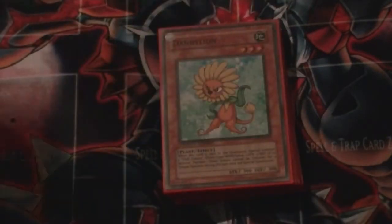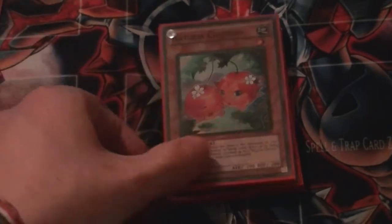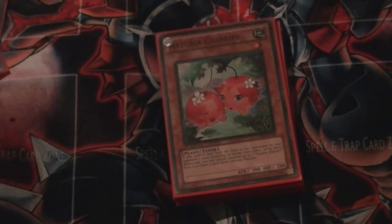Double Lonefire, Dandelion, and Spore — your normal plant engine. Then I'm running Triple Natura Cherries; shoutouts to DarknessL89 for coming up with these. They're still surprisingly expensive, probably because they've only been released in Starstrike Blast. It's a Level 1 Plant Tuner, Earth-type, which is really good. When it's destroyed by battle or card effect by your opponent, you get to Special Summon up to two more from the deck into face-down Defence Position. It's really good for setting up — it can die and you don't really care. Because it says 'up to two,' even if you draw two, you can still get one out of the deck. It is never dead.